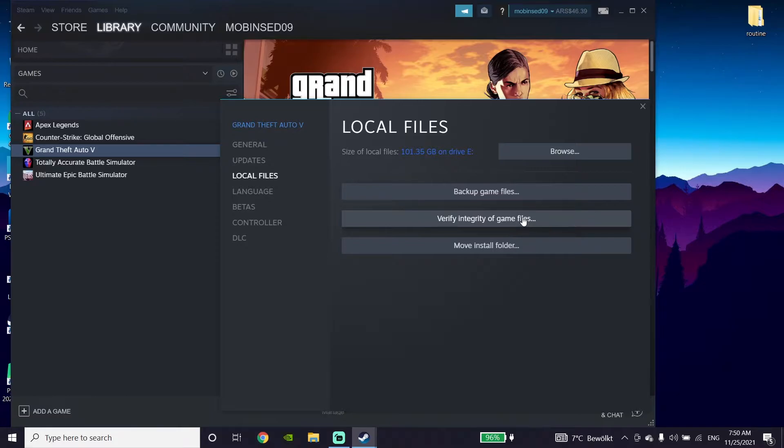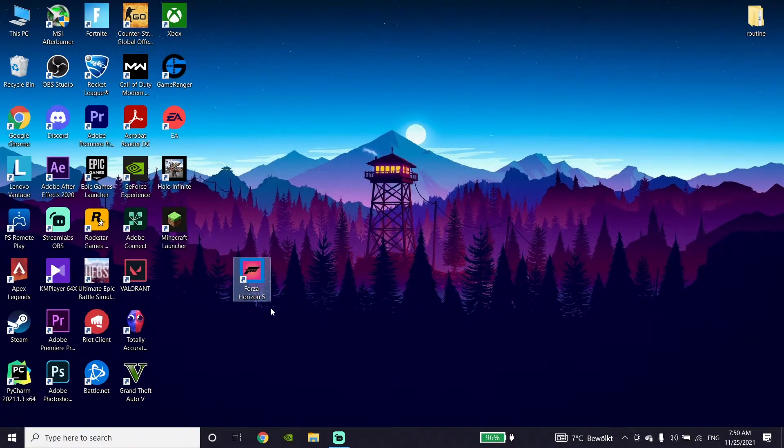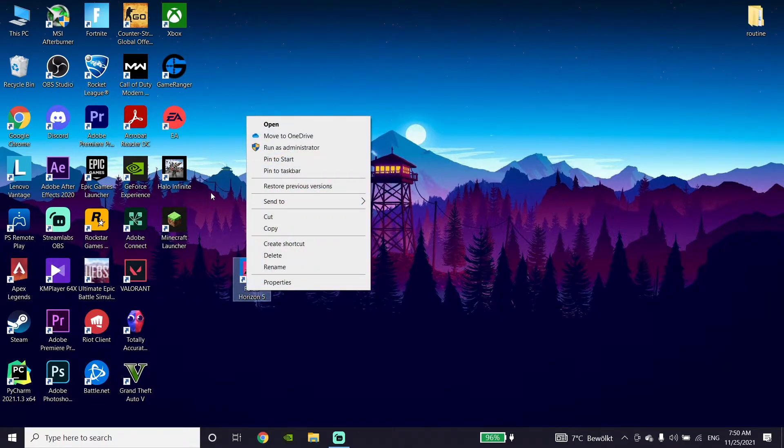If that didn't work, right-click on the Forza Horizon 5 icon, then click on 'Run as administrator' and run Forza Horizon 5 as administrator. That's the third method to fix Forza Horizon 5 not launching or not opening.